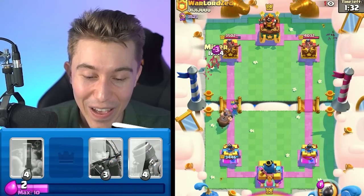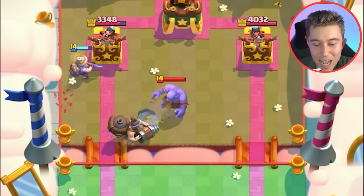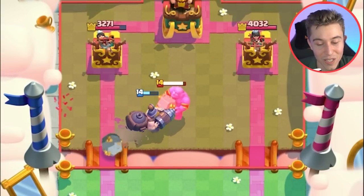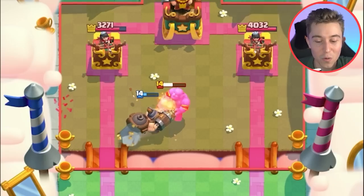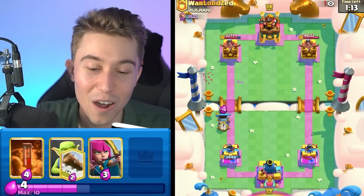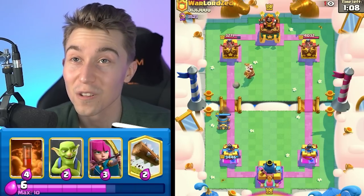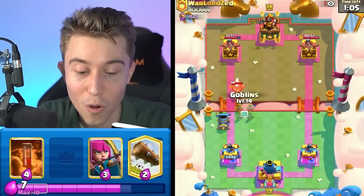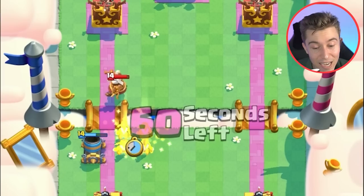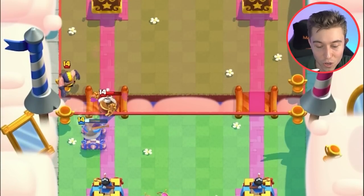We can go in for a Miner here. Do we want to go Archers as well? Generally when you play against Graveyard, the strat is going for Mighty Miner in the back and then you can cycle two Poisons — one on offense and one on defense. Only do this in the later stages of the game in Triple or Double Elixir. In Single Elixir, you just apply aggression with your Miners and Mortars, and in the later stages you can even go Miner plus Poisons. You can also just counter it with Archers and Goblins since you have so many great answers to your opponent's spam.